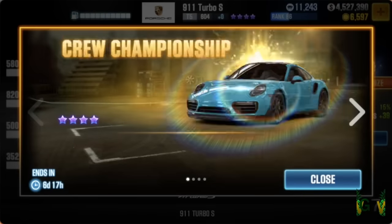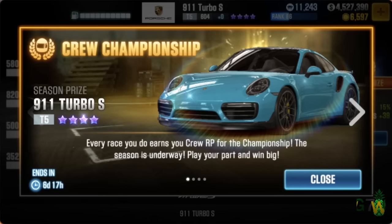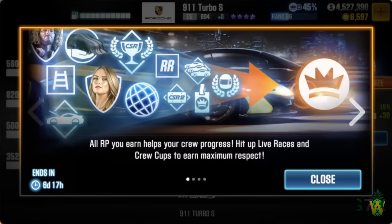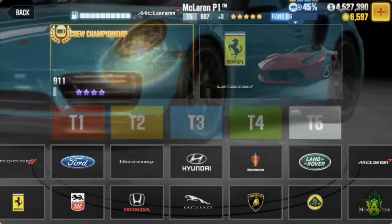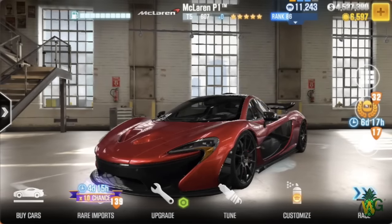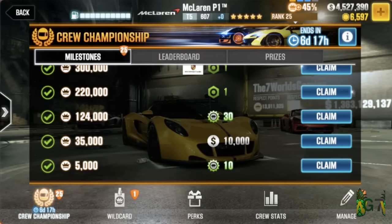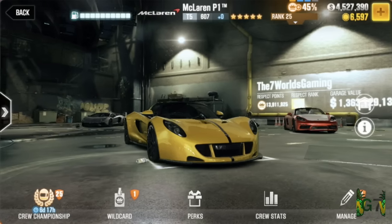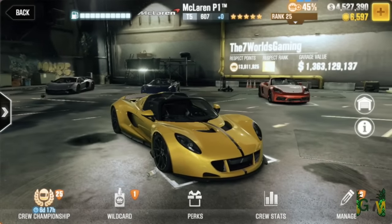Let me go ahead and show you some more information about this crew championship. You have about six days left as of right now — about a week left to hit that milestone. From the garage, go into the crew hangout. Once you're in the crew hangout, it'll show you a screen — go to the bottom left hand side and select crew championship.